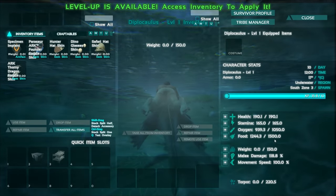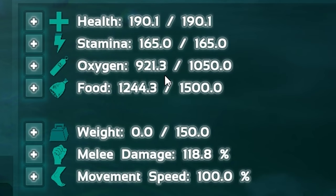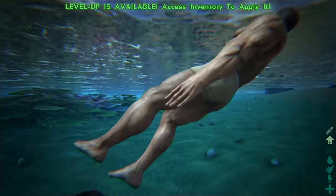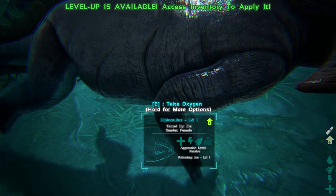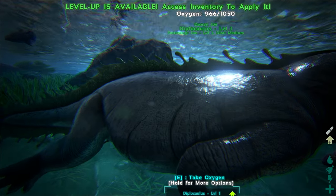When you're riding the Diplocaulus, you are constantly sucking the oxygen from your scuba diving buddy. I don't know how it works, it works, and it's very useful for the beginning stages as a survivor if you don't have scuba gear. And when you're not riding the Diplo, all you have to do is go up to it and press E to suck more oxygen out of its body.